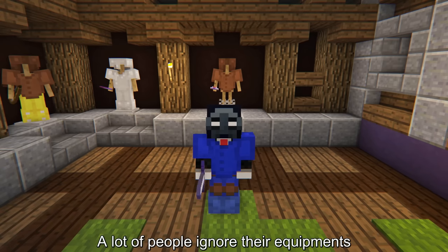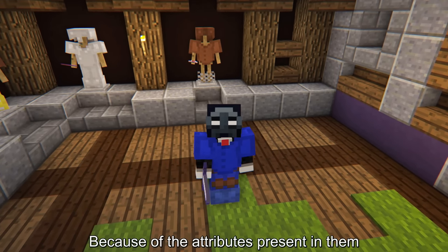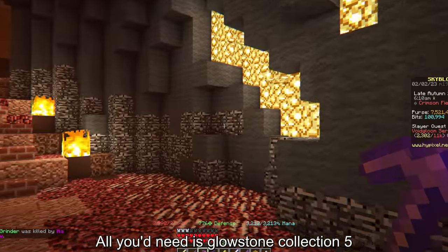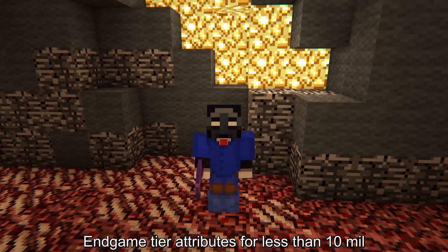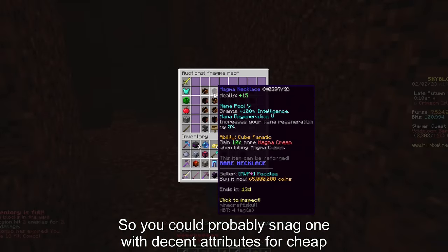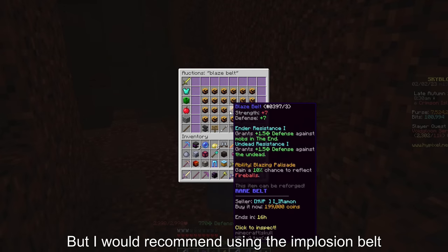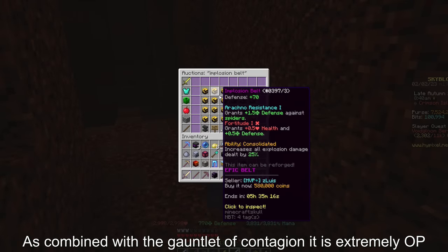A lot of people ignore their equipment, but they are extremely important because of the attributes present in them. Some really cheap but useful pieces are the glowstone gauntlet — all you need is glowstone collection 5 and you can get multiple endgame-tier attributes for less than 10 mil. A lot of hype mages farm the magma necklace, so you could probably snag one with decent attributes for cheap. You could also get a good blaze belt cheaply, but I'd recommend using the implosion belt, as combined with the gauntlet of contagion it is extremely OP.